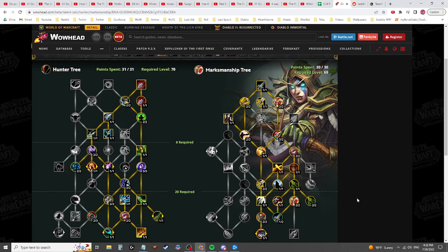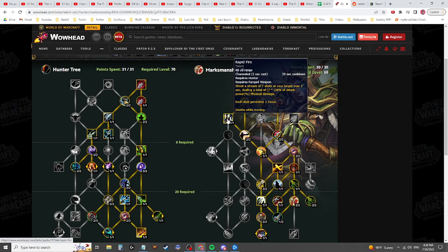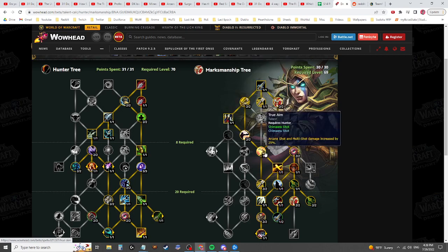Quick video looking at the Marksmanship side of the tree. Overall I kind of like it pretty well. It does feel a little bit weird that you're given Rapid Fire but not really able to get the stuff that buffs Rapid Fire anymore, so it goes back to just being a button that you press without any rotational interactions with the rest of your spec. I talked about that in my previous video — I still think this talent is kind of annoyingly placed and I'm not sure the strength of it warrants taking it.